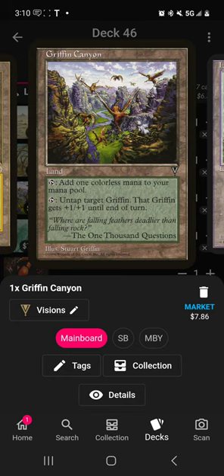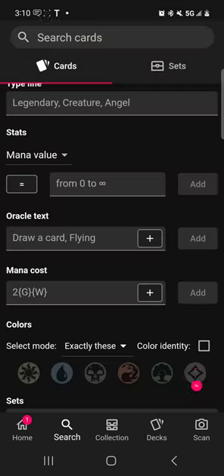Griffin Canyon adds one colorless mana, or you can tap it to untap target griffin. That griffin gets plus one, plus one until end of turn.